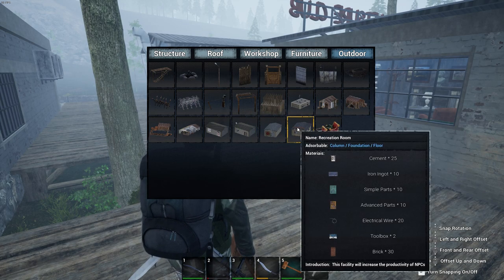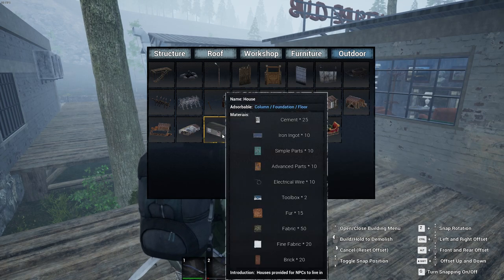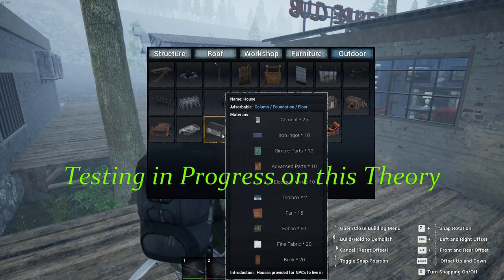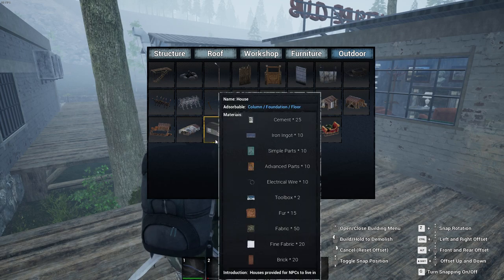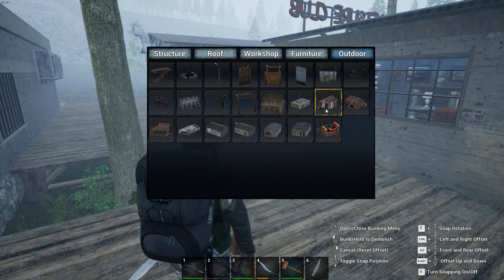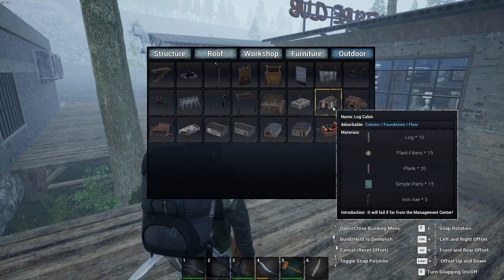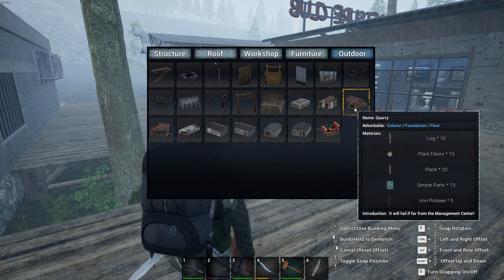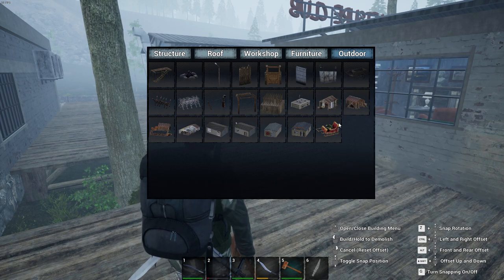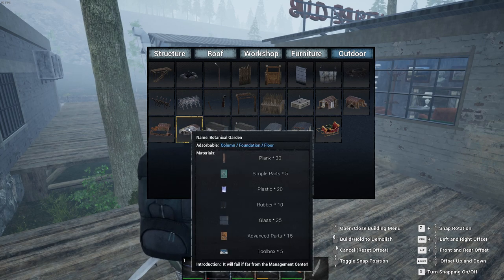Place one of those down immediately after your control center. As far as I can tell, the house is not needed — it just says houses provide NPCs a place to live. I only have one, so I really don't think the house is needed. What do you need? Do you need wood and sticks and fibers? Probably not. Quarry, most definitely, or the livestock farm, or even the botanical garden — those are what they will bring you.